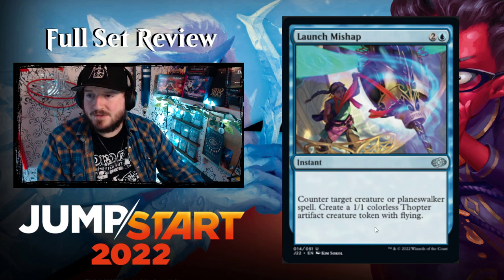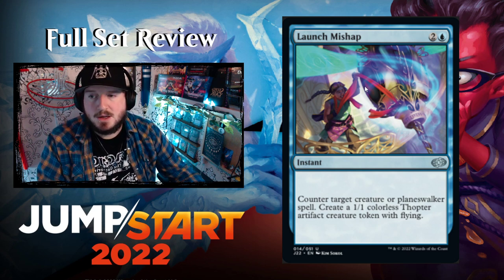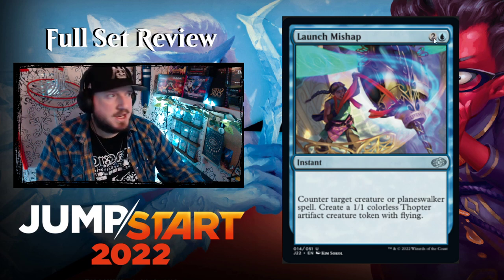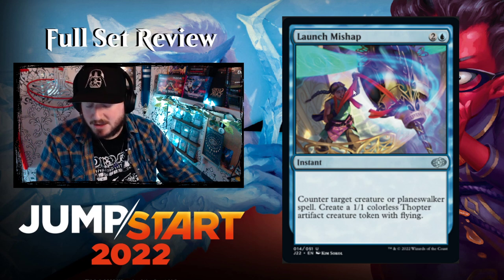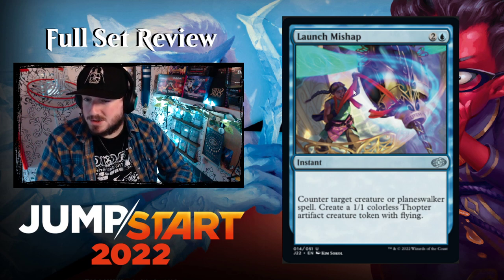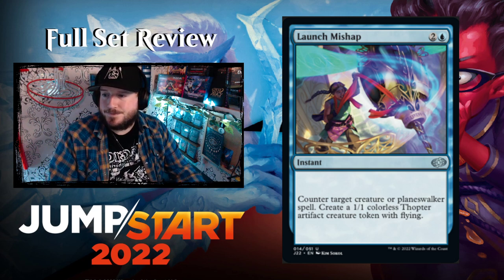Launch Mishap — two and a white for an instant. Counter target creature or planeswalker spell, create a 1/1 colorless Doctor artifact creature token with flying. The three-mana counterspell is always good, and this one has two colorless and one blue, making it easier to cast in multi-color decks than double-blue pip variants. It counters planeswalkers too, which is neat.